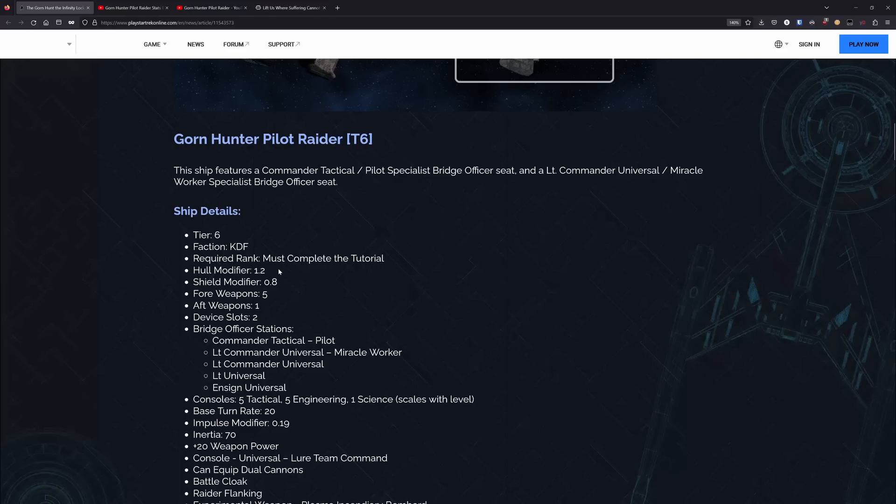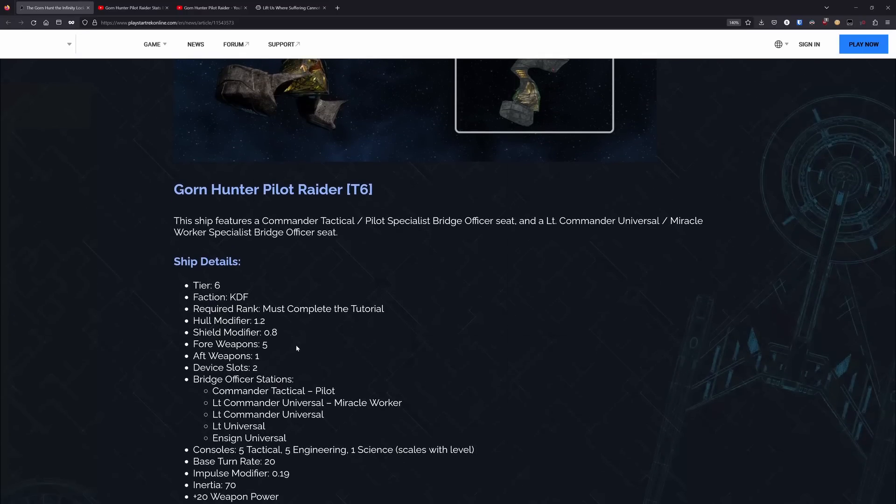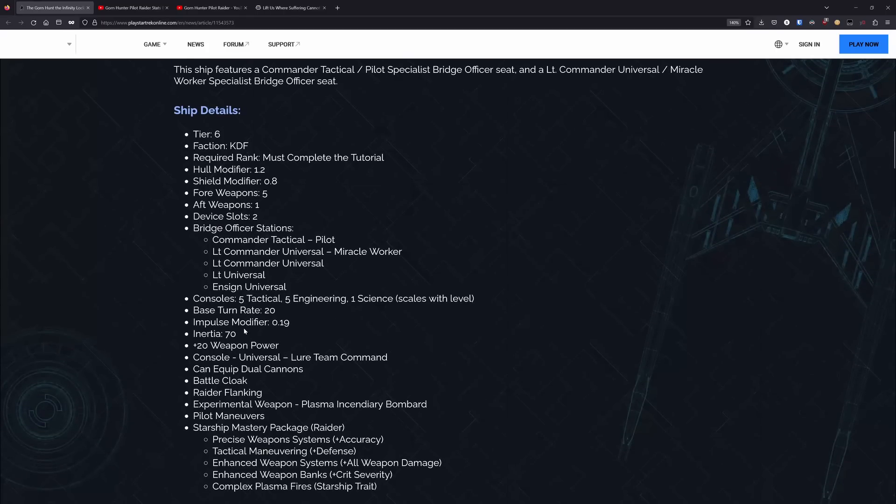For this, it has a hull modifier of 1.2, which is a bit high when you consider that this thing is supposedly like the size of a shuttle. Then it's got a shield mod of 0.8, so for its defense stats it's got a decent hull modifier, but its shields are going to be paper thin. For mobility, it has a base turn rate of 20, impulse modifier of 0.19, and an inertia rating of 70, so its mobility stats are, as expected, pretty good.